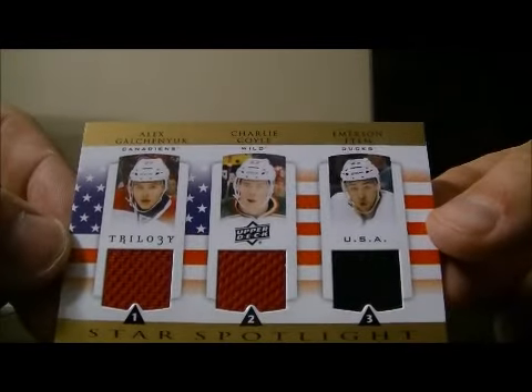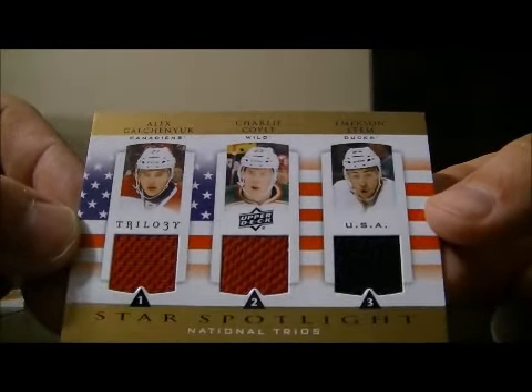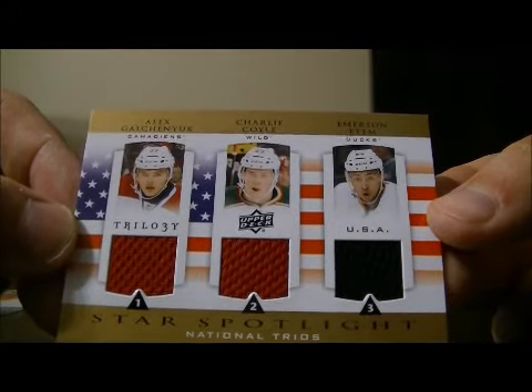Got a Spotlight National Trios of Alex Galchenyuk, Charlie Coyle, and Everson Edom. We're going to minimize at the end between the Canadiens, the Wild, and the Ducks.